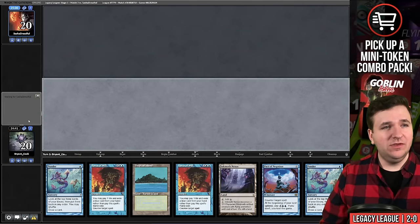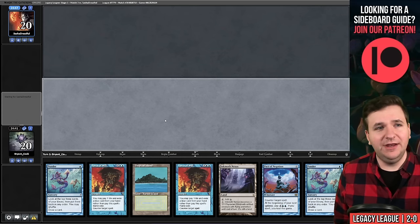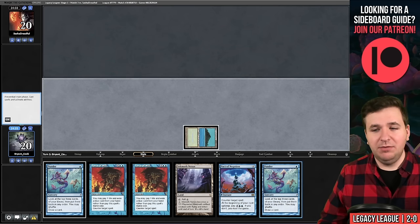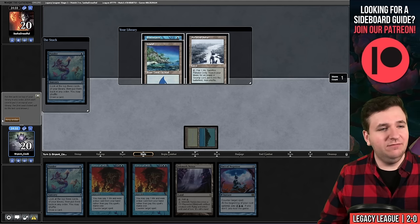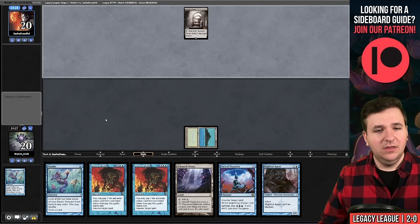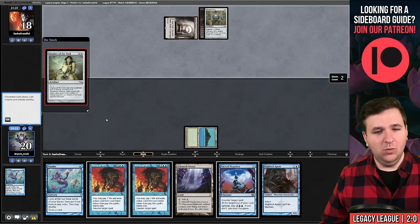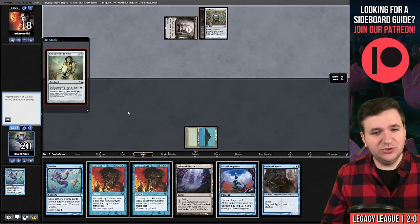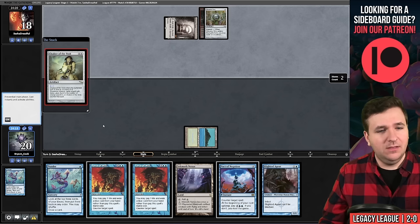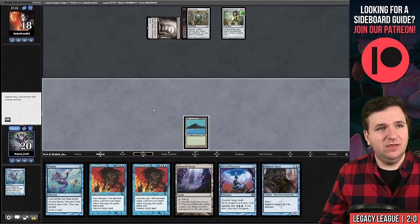Match three, on the play. This hand seems great — we'll keep. We have Inkmoth Nexus and are looking for Blazing Shoal plus a large creature. Play Tropical Island and Ponder — not interested in any of those — so we shuffle. We find Blighted Agent, play Ancient Tomb, Chrome Mox... and they play Chalice of the Void on one.